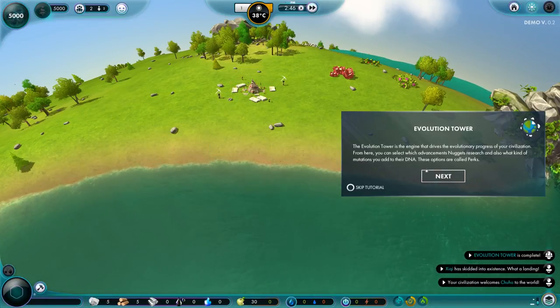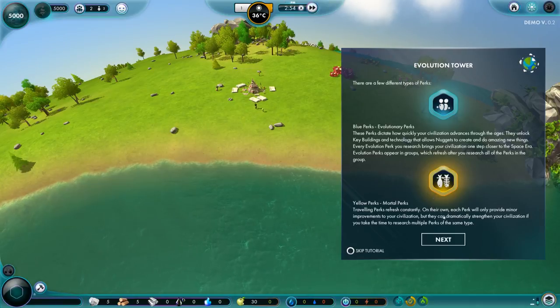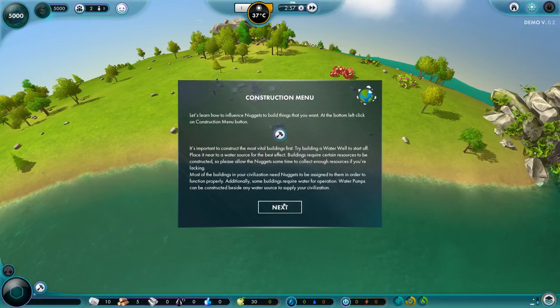Oh, look, we have little dudes! The evolution tower is the engine that drives the evolutionary progress of your civilization. There are a few perks — blue perks are evolutionary and yellow perks are mortal. And there are also rare perks. We've got perks.